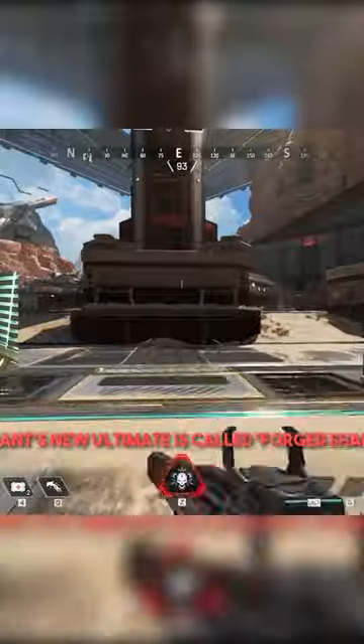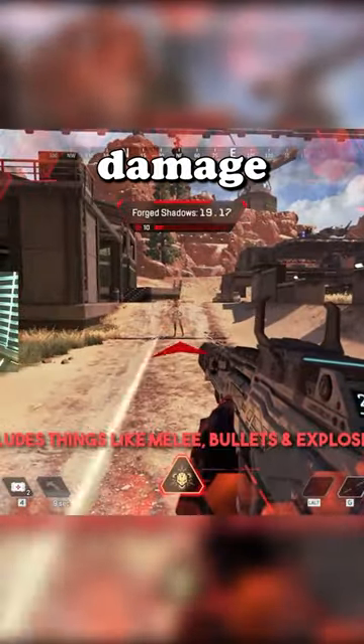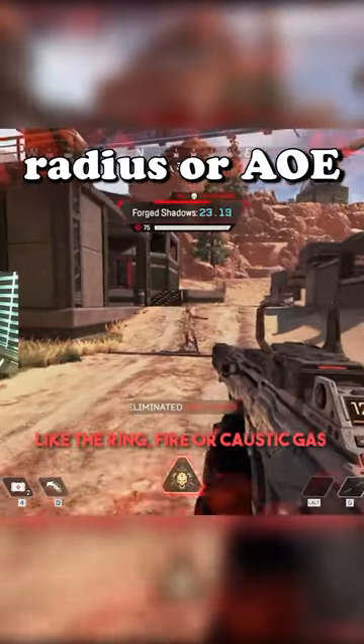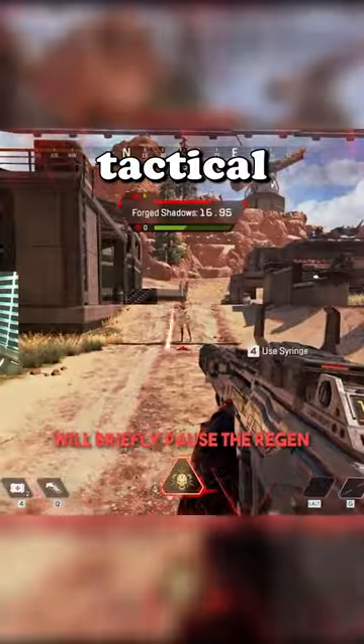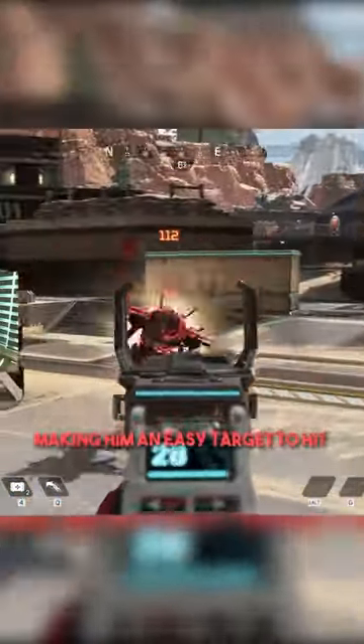His ultimate is called Forged Shadows, and it gives him extra health to protect him from direct damage such as melee, bullets, and grenades, but not from radius or AoE effects such as caustic gas and ring damage. Getting a knock while in his ultimate will increase the duration, instantly regen the extra health, as well as reset his tactical. The one drawback is that his upper body will get a larger hitbox.